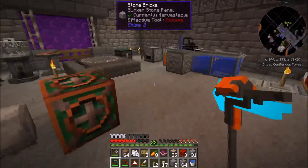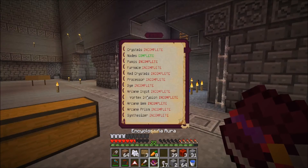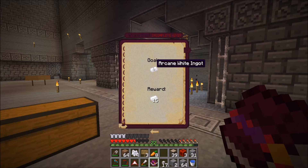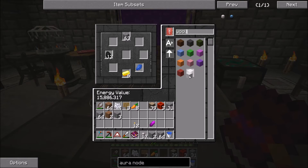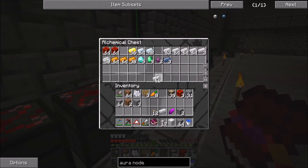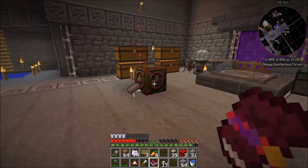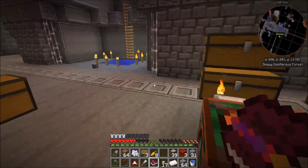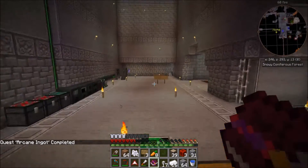Next I need to make an arcane ingot. I need wool for this. Looking at the Encyclopedia Aura — an arcane white ingot. I think it's white wool and an iron ingot. So I'll take the white wool, drop that in, the ingot, drop that in, and we'll see what happens. We've got an arcane white ingot — good, that's done. Arcane ingot: done.